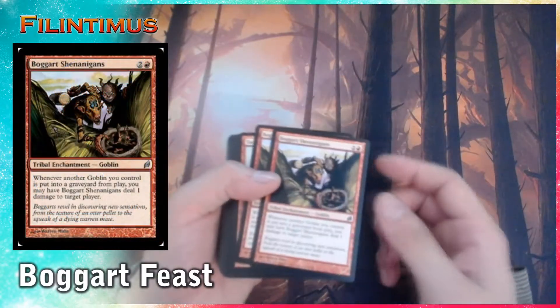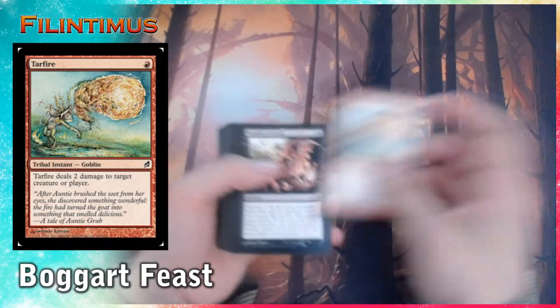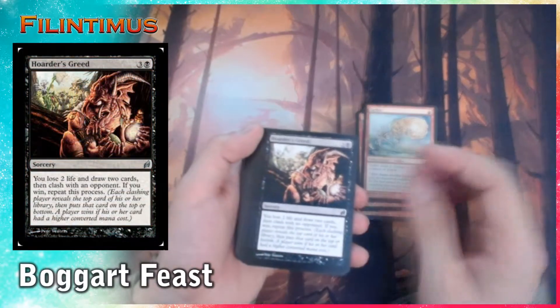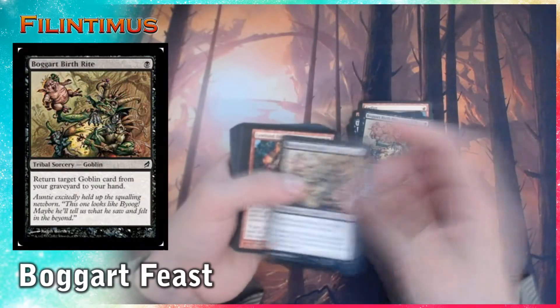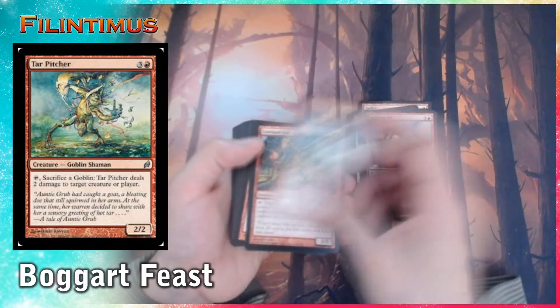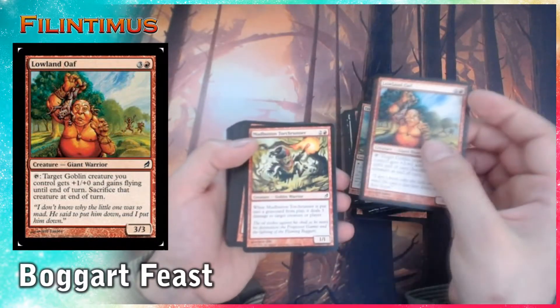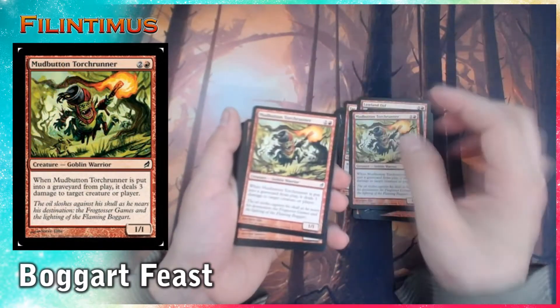We have Boggart Shenanigans, two of them. We have a Tarfire, two of them. We have Hoarder's Greed. We have Fodder Launch. Boggart Birthright, two of them. Lowland Oaf. A Tarfire Pitcher. Another Lowland Oaf. Mudbutton Torchrunner, two of them.